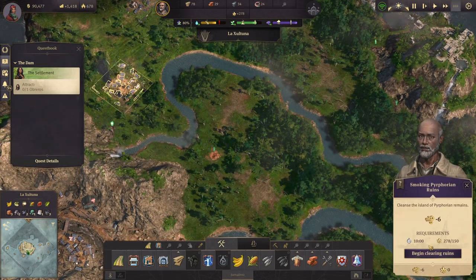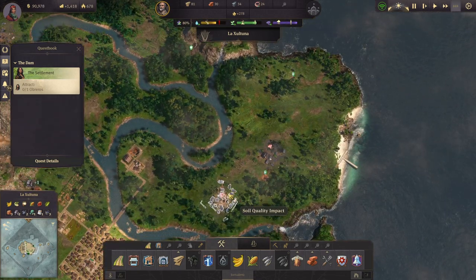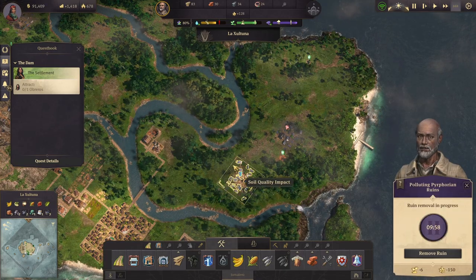I want to continue clearing all this stuff around here. That one's okay. Soil quality — we could get rid of this one. 150 people, I can do that.